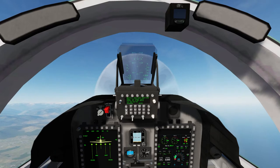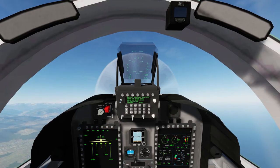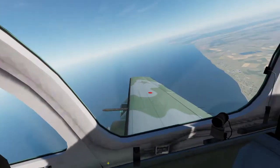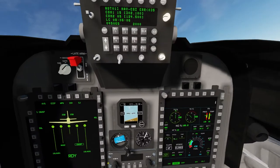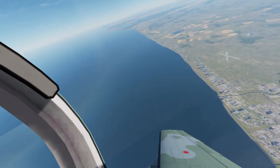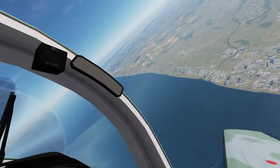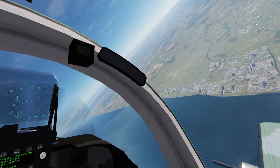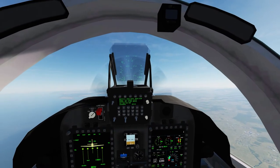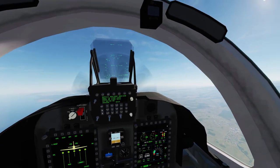We've got to trim back down a little bit because we went from over our maximum weight to under it. Let's switch to the CBU-97. You don't have to have 15,000 feet of altitude — I was doing this earlier at 8,000 feet — but 15,000 seems to work for a good steep dive. 8,000 definitely wasn't doing it for me.